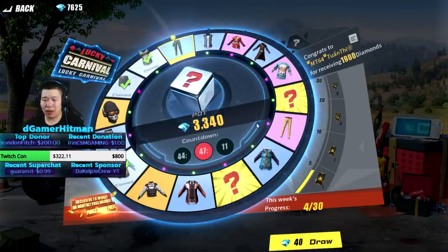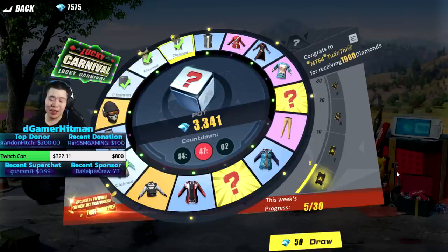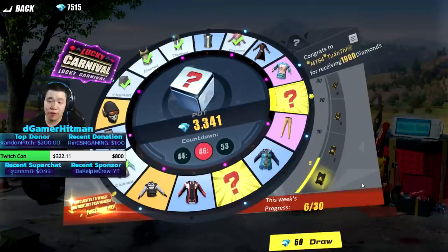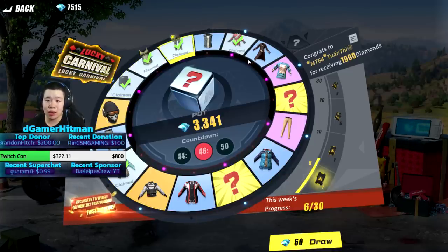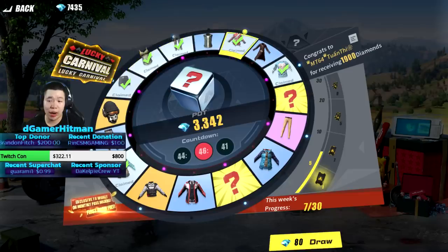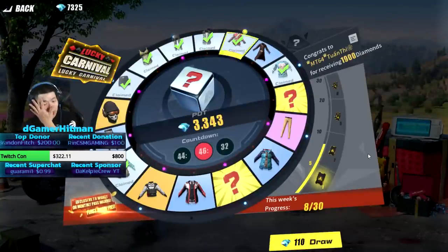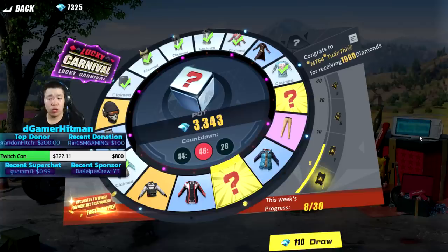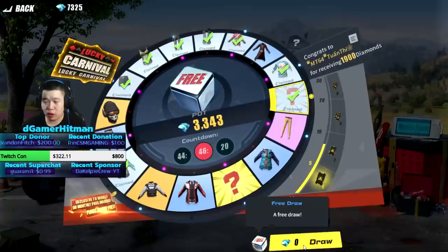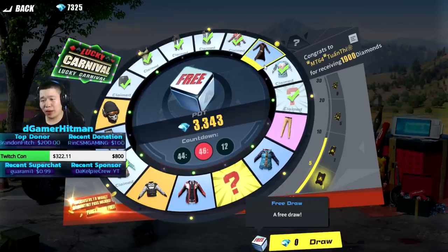I'm probably not gonna get the full legendary right away — we'll do like 10 pulls total since I do have a lot of diamonds. We got a royal guard item which I actually don't have, so that's solid. We also pulled a rocker — pretty sure it's one of the rarer ones. We got a free spin early, which is good.